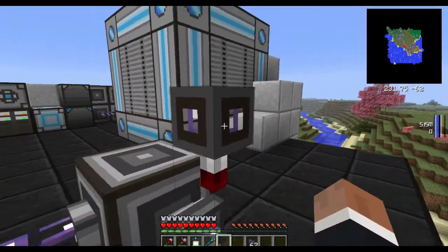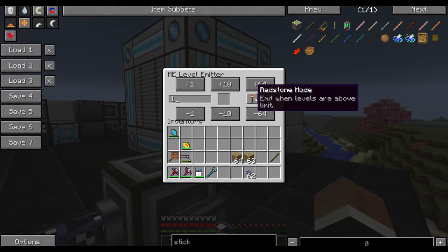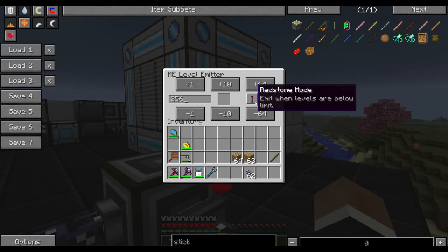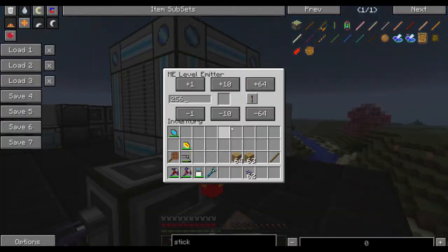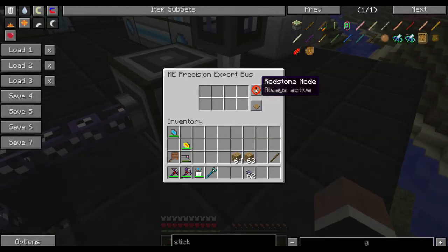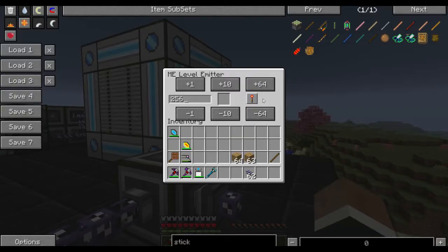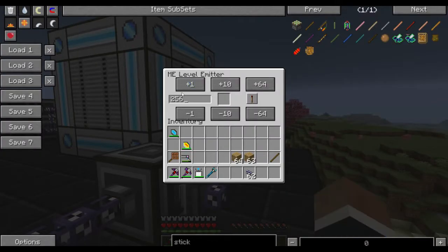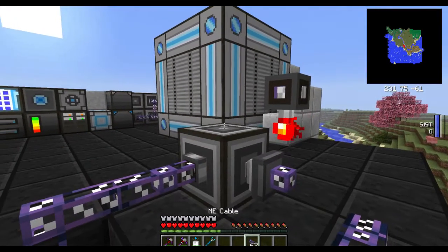What the level emitter does: it takes an item that is in here and emits a redstone signal when levels are above the limit you set — so I said 256 — or if it's below. I'm going to go with below for clarity. The redstone mode will be active with signal. So remember: emit when below. When we have below a certain amount of an item, it will emit a redstone signal. I put in sticks, and now it knows our system.